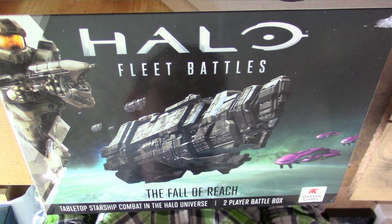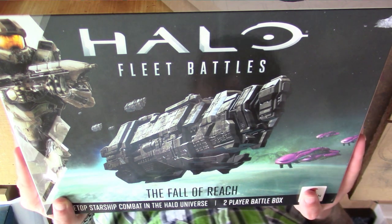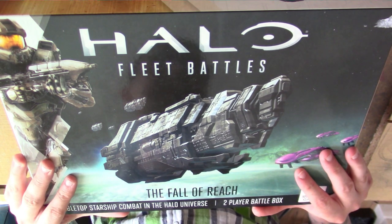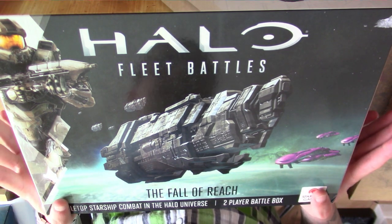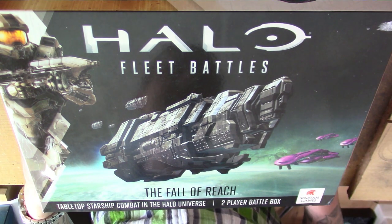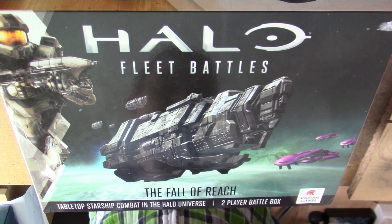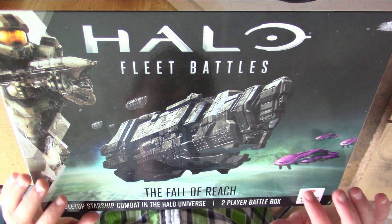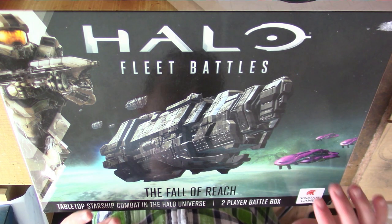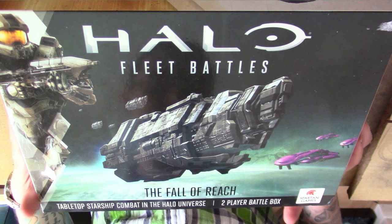So what I've decided to do — last night when I was down at the local game store, Wildstorm Games — I picked up the Fall of Reach Starter Set, because I want to do a series of videos on how to paint the fleets. I'll be painting some similar to how you've already seen in the bat reps, but I also want to do several different types of colour schemes for UNSC and Covenant ships.